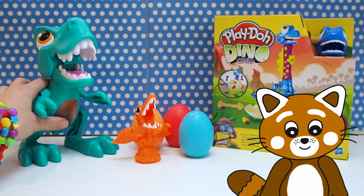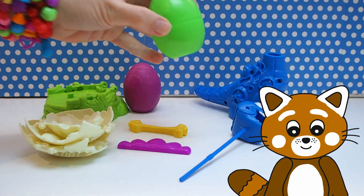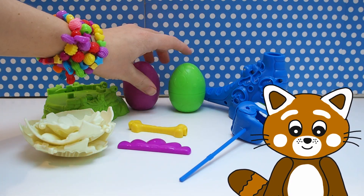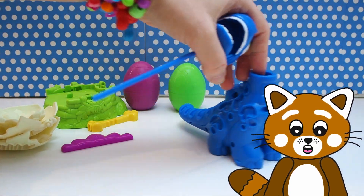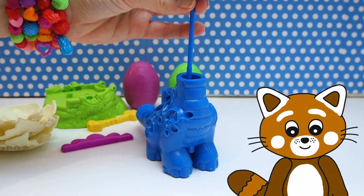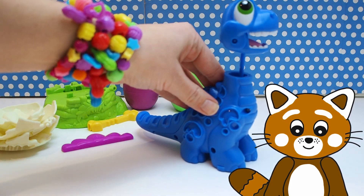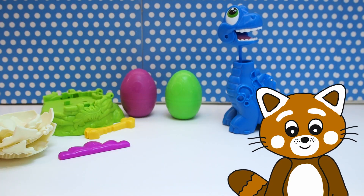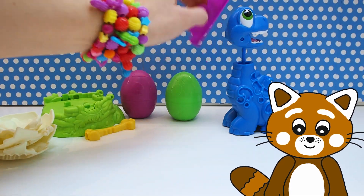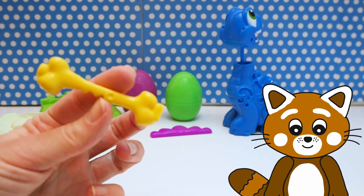I want to start with this long neck dinosaur. All of this was in the package: a green egg with some clay in it, a purple egg with some clay in it, and here we have the dinosaur itself and it is blue! So we have to put this head in the body here, let's see if it works — like that! How silly! Let's place it over here for a bit. And then we have this thing that we will use when we make some spikes that will sit on the dinosaur's neck, something like that! Then we have an old dinosaur bone or something!